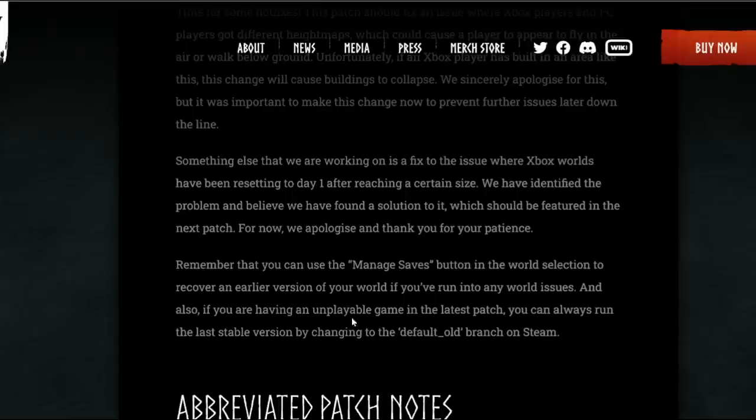If you're having an unplayable game in the latest patch, you can always run the latest stable version by changing to the old branch on Steam. Sadly that isn't an option on Xbox, as Xbox doesn't have the PTB — which is weird because Windows 10 does. Normally Windows 10 shares all that stuff with Xbox too, usually found on the Xbox Insider program, but as I discovered it wasn't there. They haven't got it for Valheim yet, and no one's got back to me on whether they'll be adding it.